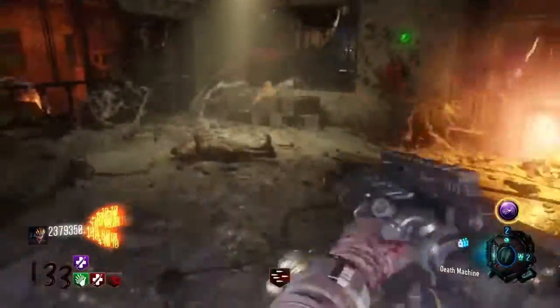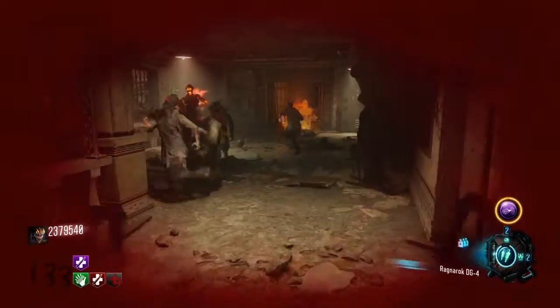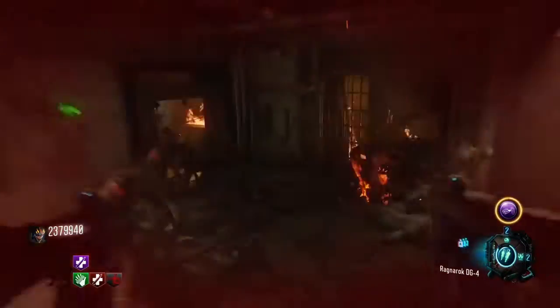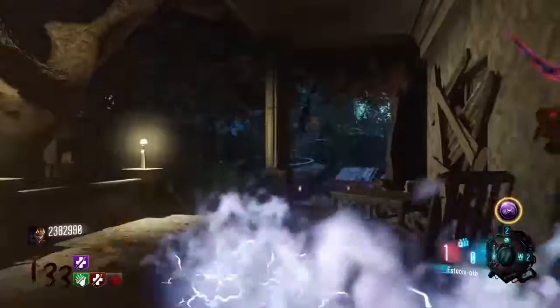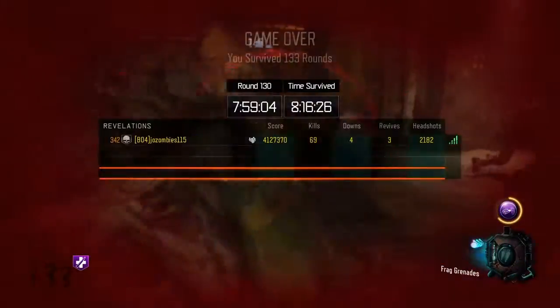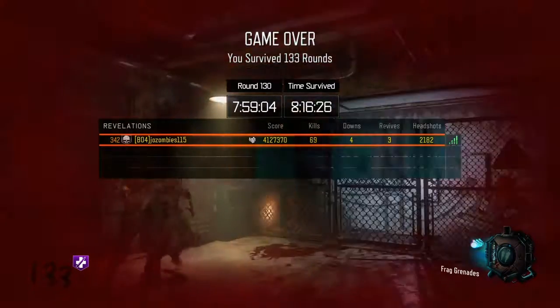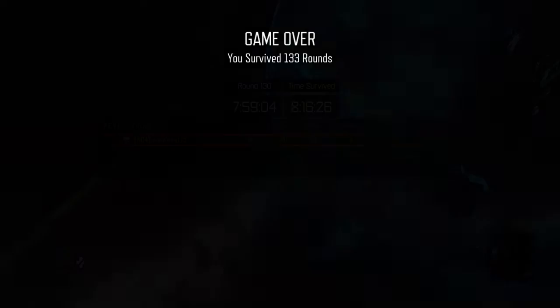The second thing is that I just got to a high round on 72, like Shangri-La — Jay saw. And the third is Revelations. I just got 133 on this map, which is pretty insane. I had to leave the PS4 on every night for that. And basically, as you can see, my level — I got to a level of almost 400 right now because of all that.